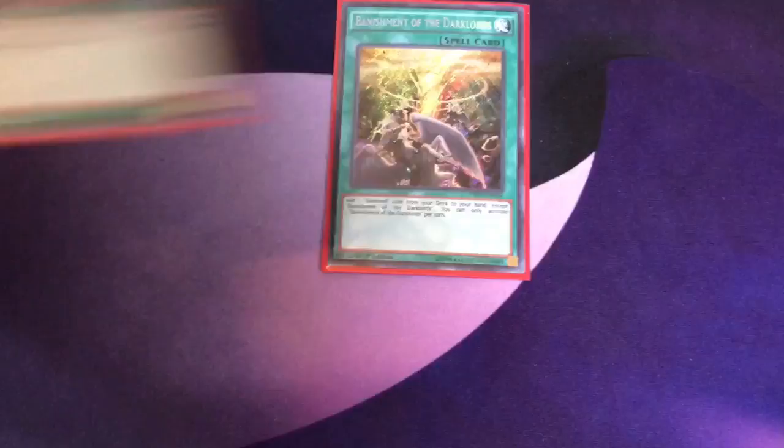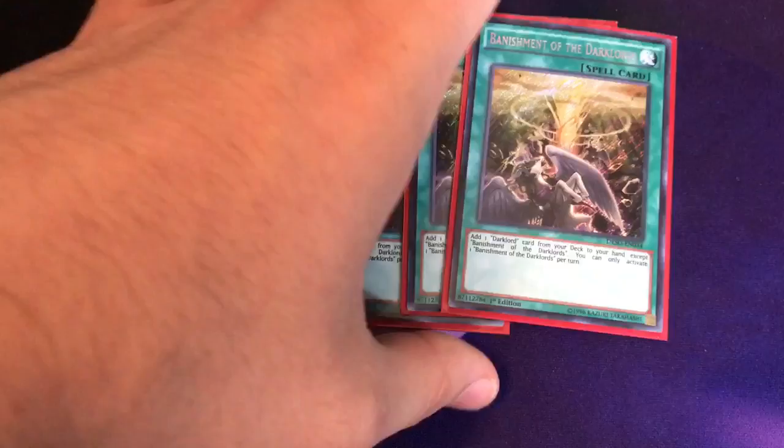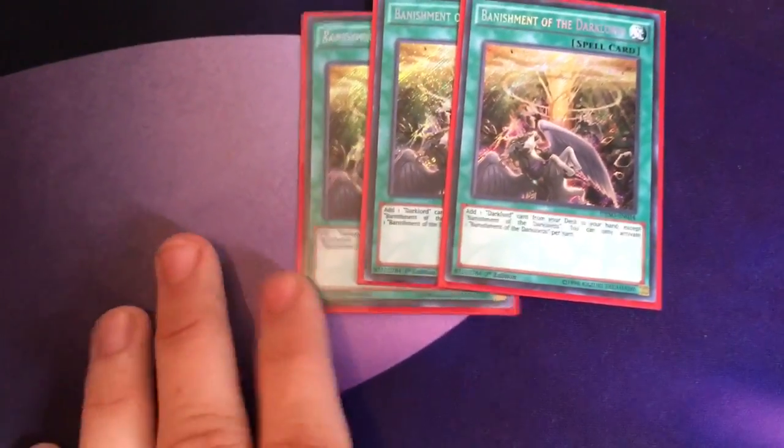For spells, we have triple Terraforming. I played around with two a lot, but since you need to see your Nurse as early as possible and this card is only once per turn, you need maximum consistency. Even if you already have a Nurse it can be a nice deck-thinning card. You have a lot of ways in this deck to get dead cards out of your hand into the grave or shuffle things back with Magical Mallet, so playing three Banishment for maximum consistency is the right call.